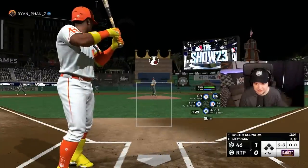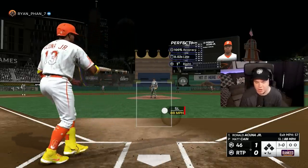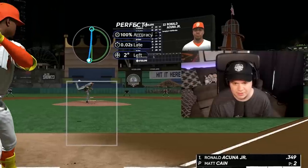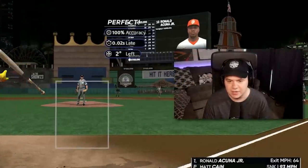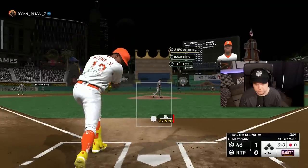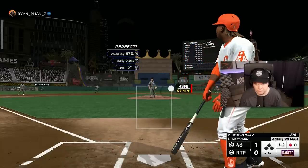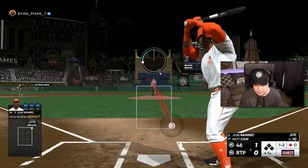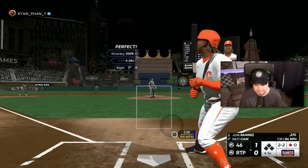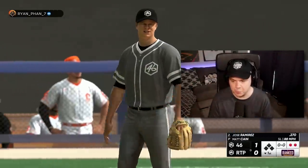Now getting my first look at Matt Cain on the mound. Finally we have a good Matt Cain. He had his card from season two — the incognito one — but I don't remember him being very good. I feel like his hits per nine or his clutch just wasn't up to par with the better starting pitchers in the game. That slider is working pretty well. Threw a fastball high and in trying to set up the changeup.